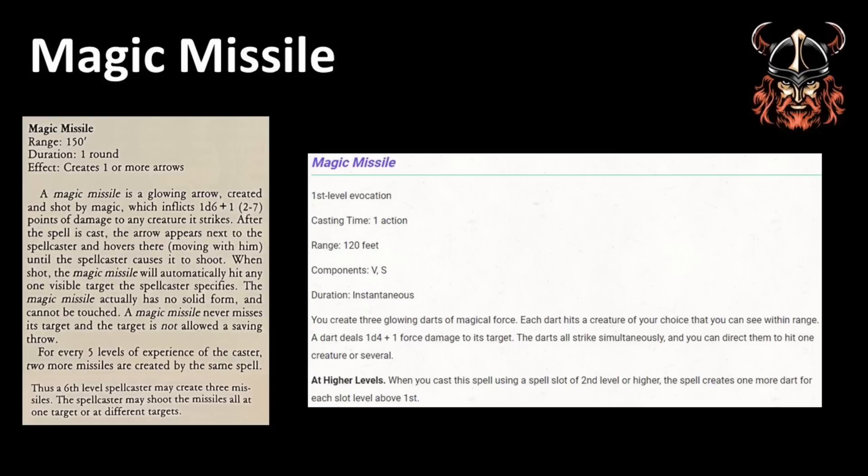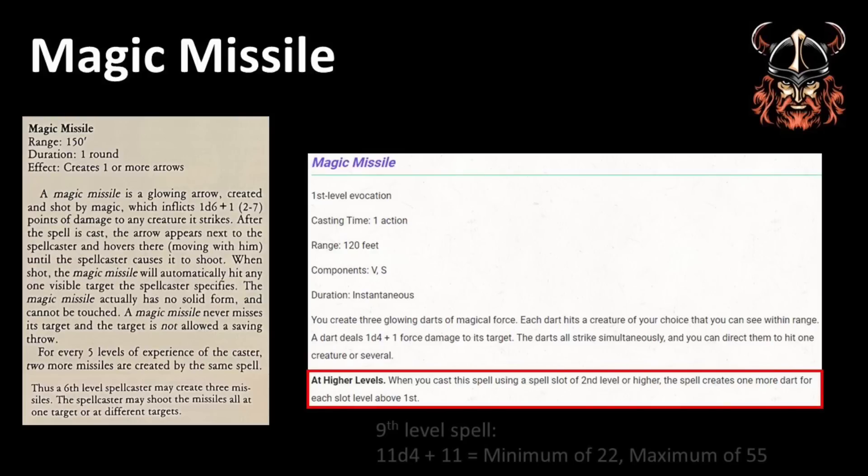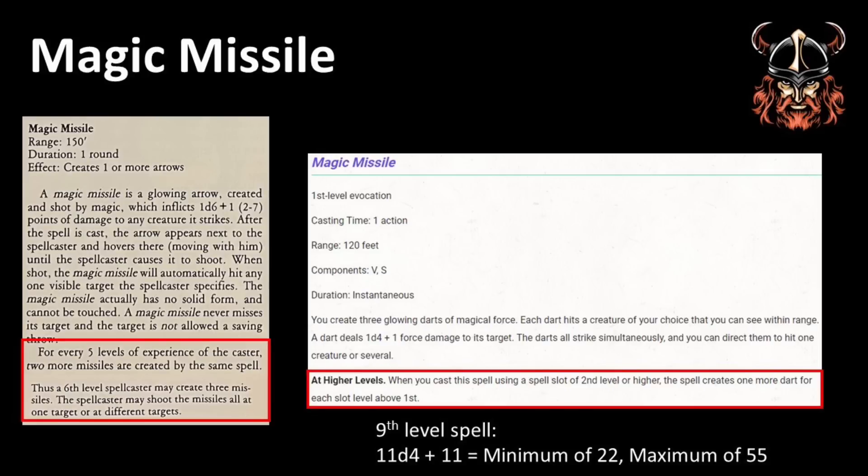But wait a minute — Magic Missile does interesting things as the spellcaster's power increases. In 5th edition, a wizard may cast their spells at a higher spell level to make them more powerful, something not possible in Bekmi as written. The 5e Magic Missile allows for one extra missile for each spell slot above level 1, potentially meaning 8 additional missiles when using a 9th level spell slot — added to the 3 at first level, that makes a total of 11, resulting in a minimum damage of 22 and a maximum of 55. However, this requires the spellcaster to be at least 17th level. In Bekmi, Magic Missile also scales: they gain 2 more missiles for every 5 levels above 1st. So at 6th level they have 3 missiles, at 11th they have 5, and at 16th they have 7. That seems like a good place to compare, so let's see what the damage output would be.